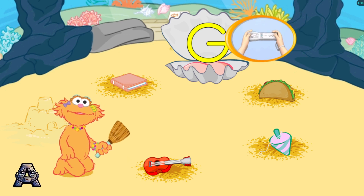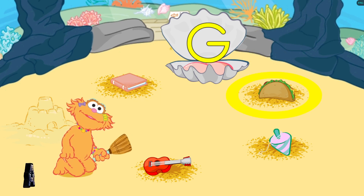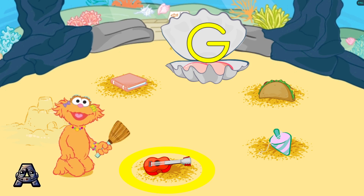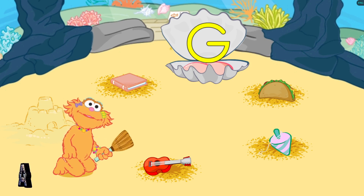Tilt your Wii remote back and forth. Press the B button. Book! Taco! Guitar! Top! Guitar — that was great! Guitar begins with the letter G.